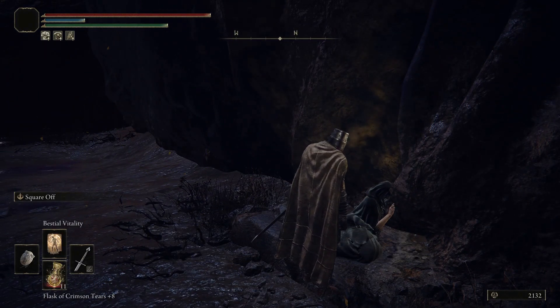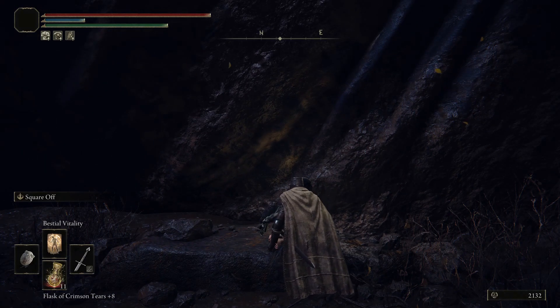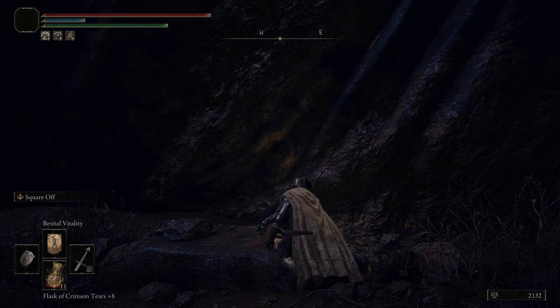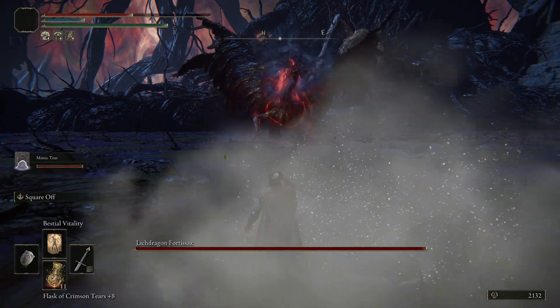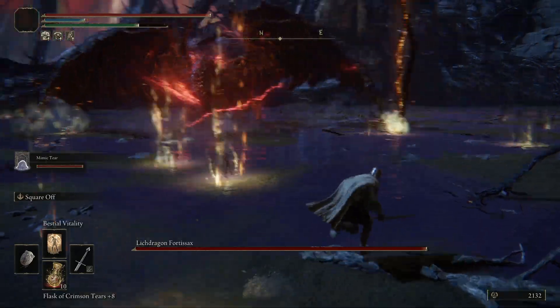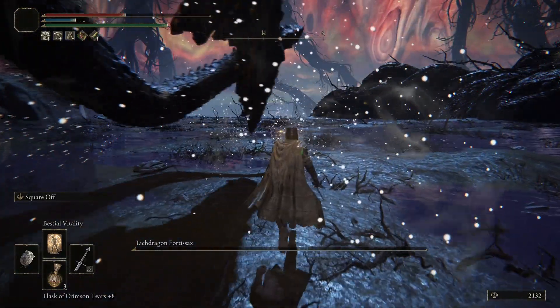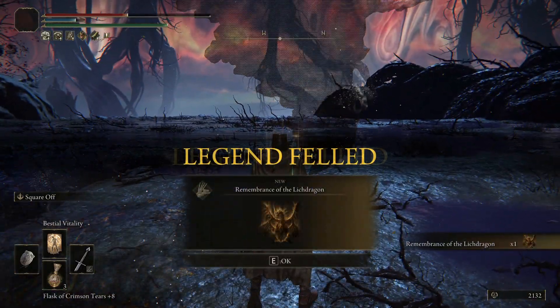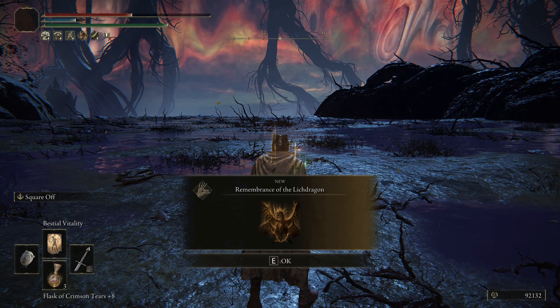There's a long animation, then there's a cutscene, and that will bring you against Lich Dragon Fortisax, who uses death lightning - so be careful. Though with a bit of perseverance you can bring him down, and you can get 90,000 runes and the Remembrance of the Lich Dragon, which can be used for two different incantations.